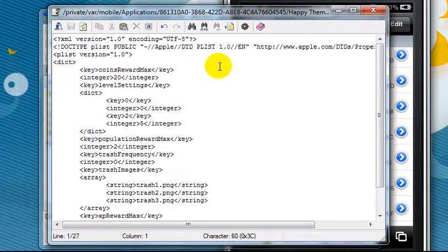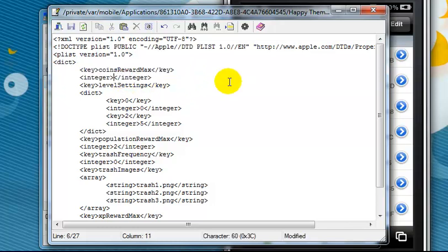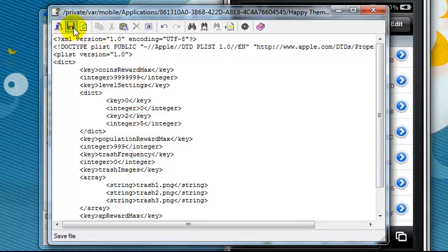You'll see something like this. Right here is going to be how much coins you get for picking up trash — change that to whatever you want. I'll put a huge number. Right here is how much population you get for picking up trash; mine is already maxed out, but you can change it if you want. Go ahead and click Save right here, and close that.